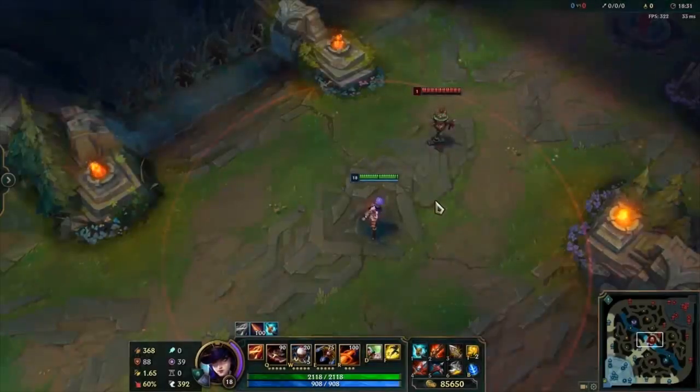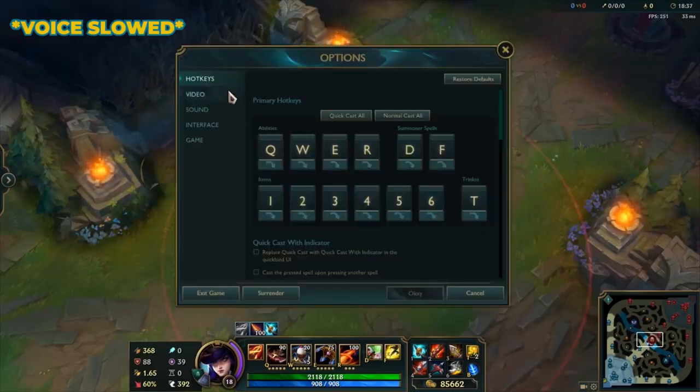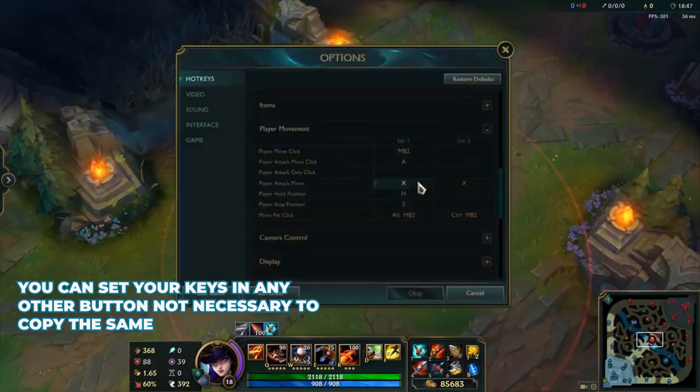The first thing you need to do if you want to use attack move is set your hotkeys. Hit your escape key, go to the hotkey section, scroll down until you see player movement. You'll see 'player attack move click' and 'player attack move.' For this video, I'll be setting player attack move click to A and player attack move to X.